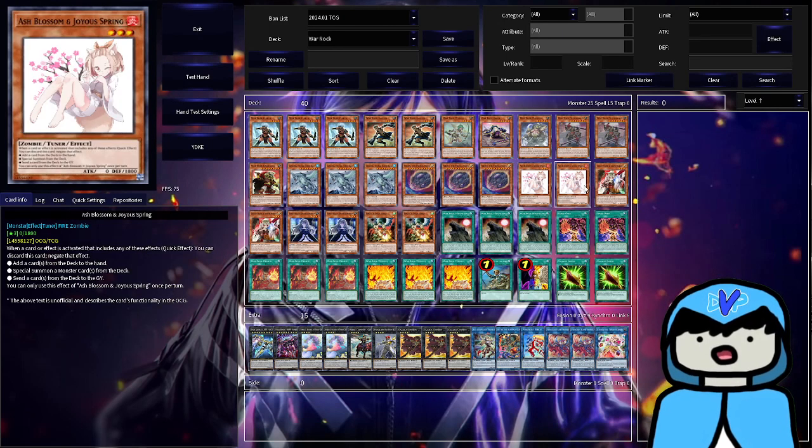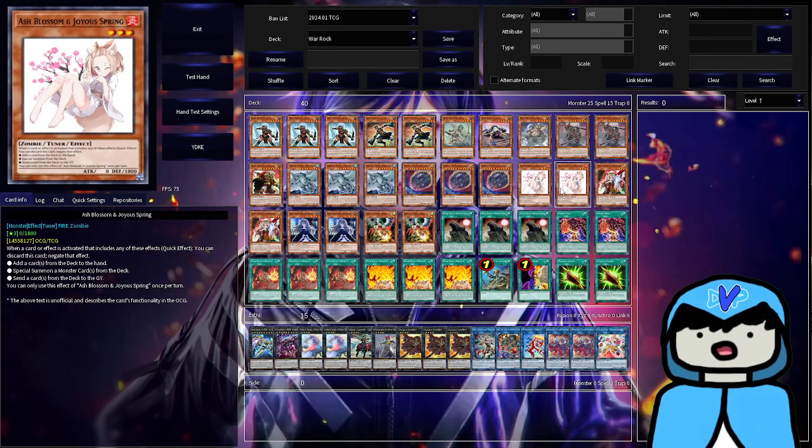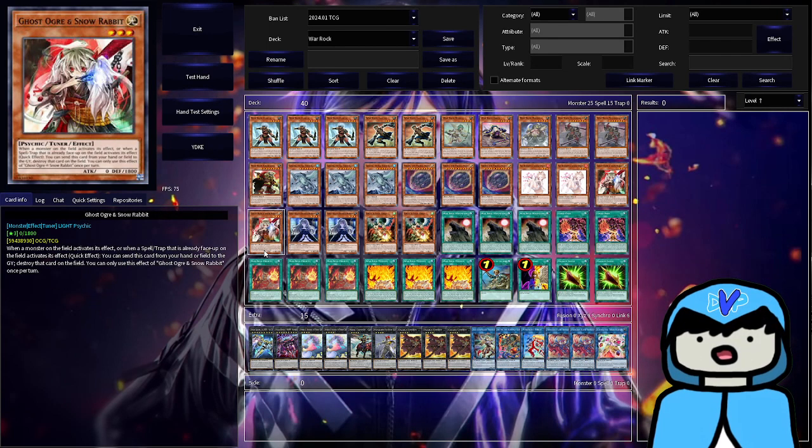Double Ash — I play two because every time I run three of a hand trap that's once-per-turn, I draw into them too often. At two it's fine — if you see it you see it. Double Ghost Ogre — not too many people expect Ghost Ogre. I play it mainly because it stops Fire King Island, and there's a lot of Fire King and Snake Eyes variants going around. It's also one of my favorite ghost girl hand traps for the artwork.